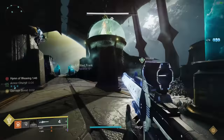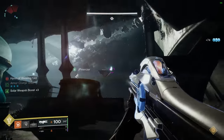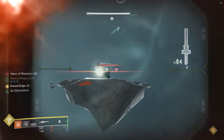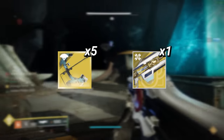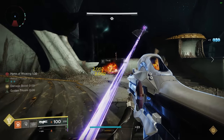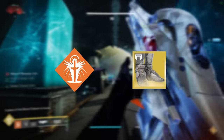Next, we have the Daughters of Oryx. Let me preface by saying that these are some of the weakest raid bosses in the game, meaning you'd have to try really hard not to one-phase each of them. A very easy setup you can use is 5 Leviathan's Breaths with 1 Divinity. Again, make sure you have someone using Well of Radiance, but this time it must be placed with Lunafaction Boots, otherwise Leviathan's Breath cannot achieve its maximum rate of fire.